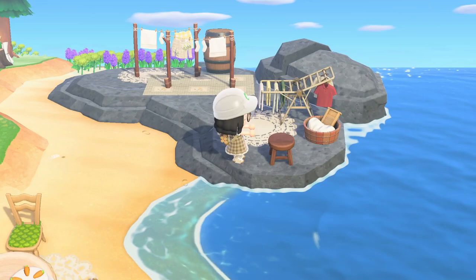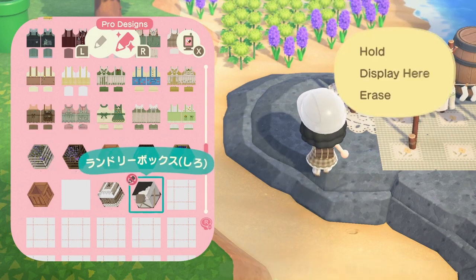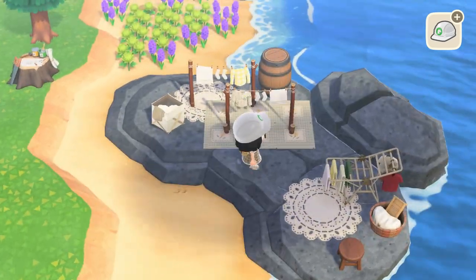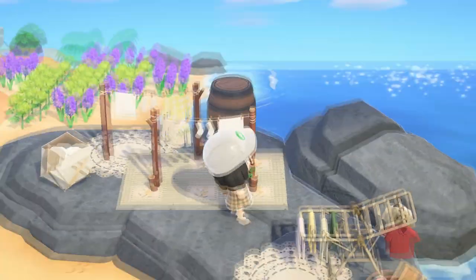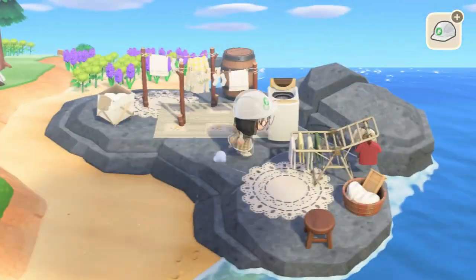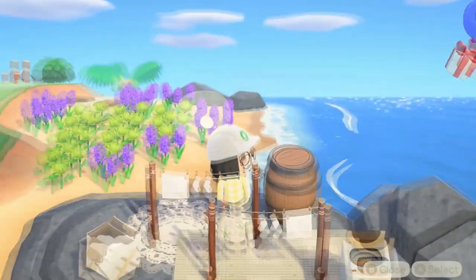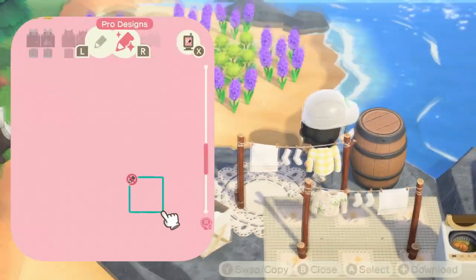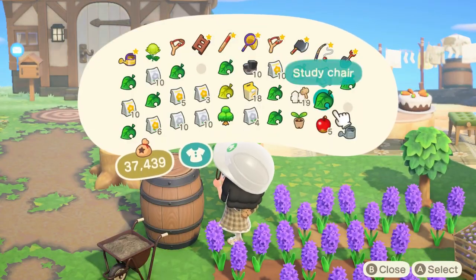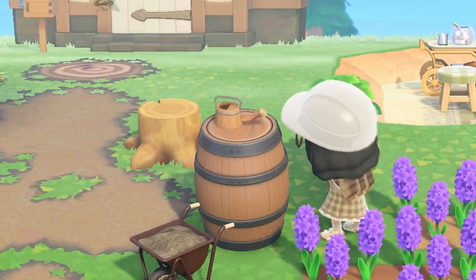Eric had finally left the space. I finished off the laundry area using the laundry baskets from my Able Sisters build since I already had them in my design slots, and I used an automatic washer - I've seen other people use washers in their laundry areas and I think it looks so cute. This colorway in particular matches the overall space with the white and yellow. I also put a little flimsy watering can - they're so tiny and cute!